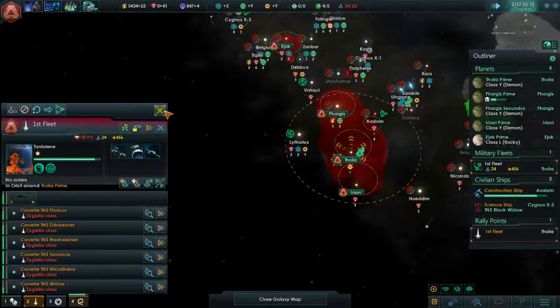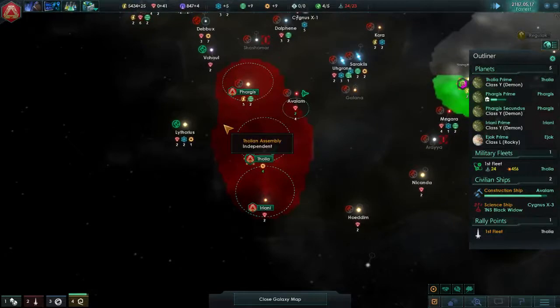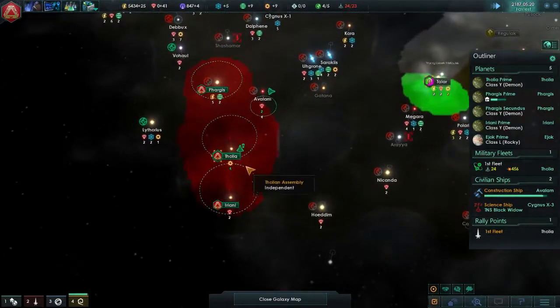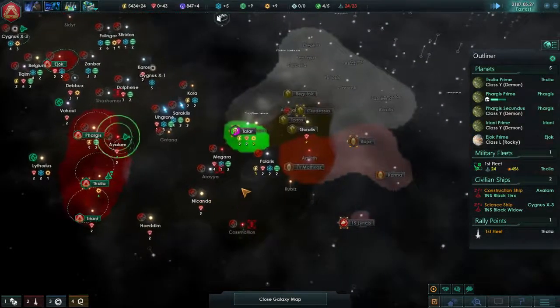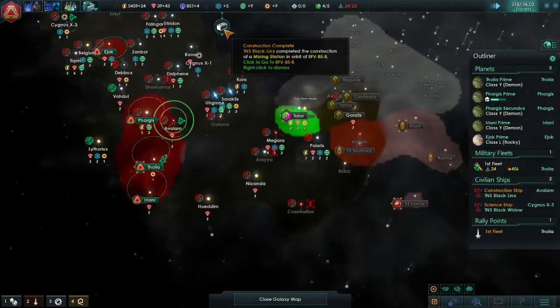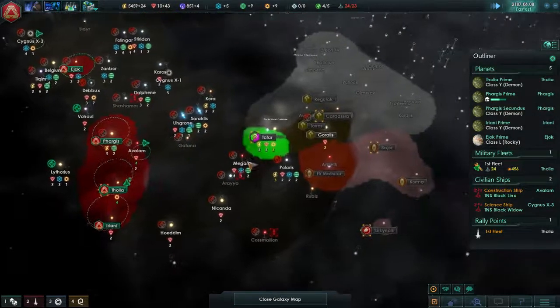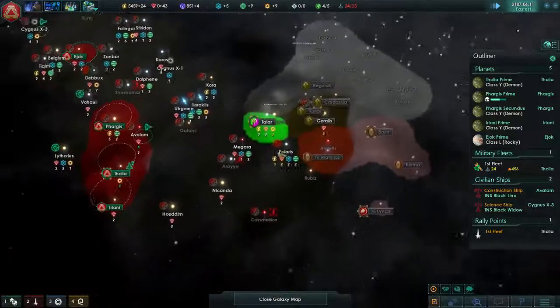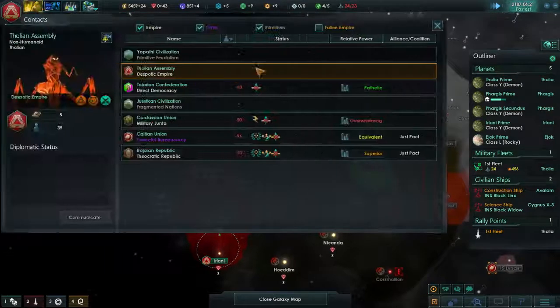Of course, our fleet — they're getting repaired right now too. So that's going to eat into our mineral reserves for a while. Fighting those pirates really put us behind. And I don't think the AI has to contend with that. I'm not 100% sure. Because you do see other pirate fleets kind of out and about in different systems. But I don't know if the AI gets harassed like the player.